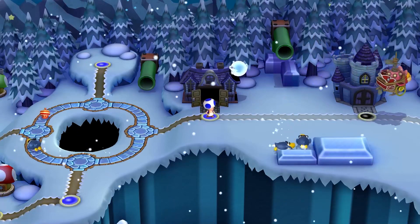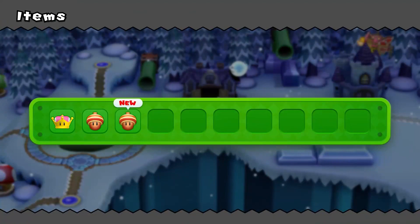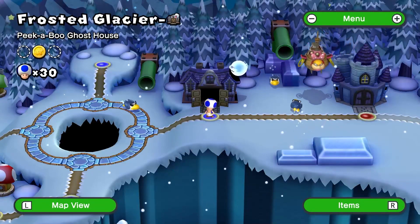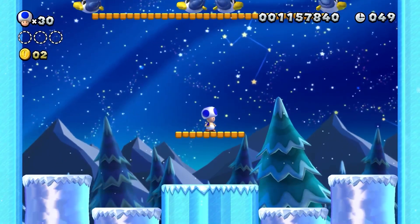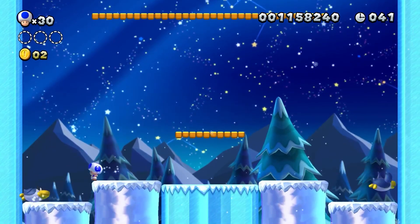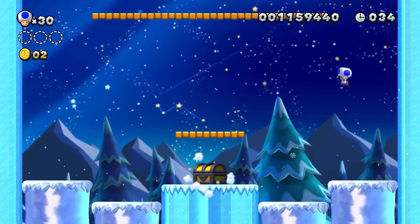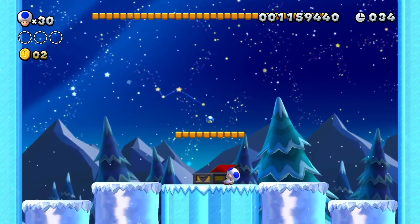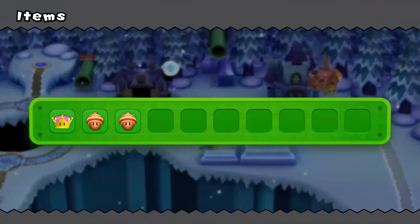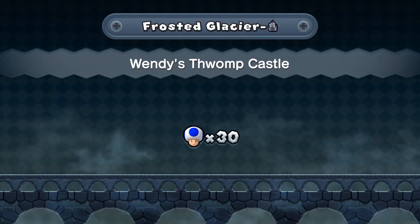Grab that and run. Not gonna get an item for this though, are we? If we are, it's probably just gonna be another stupid crown. Please don't be a crown. Or that — that's even worse. Why would I want to use that? Actually, it might have its uses, but I'm not counting on it. Either way, we've got Wendy's Swamp Castle to deal with now, and then that'll be it. So here we go.